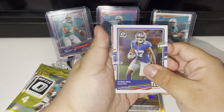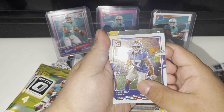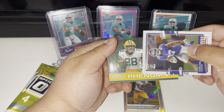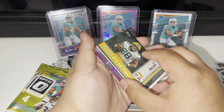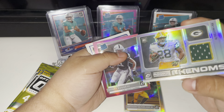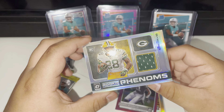Oh okay, this one's got — oh! Phenoms, AJ Dillon. That is clean — you can see the pink Henry Ruggs in the back, and there's — oh my god, hold on, I gotta put this down, this is sick!